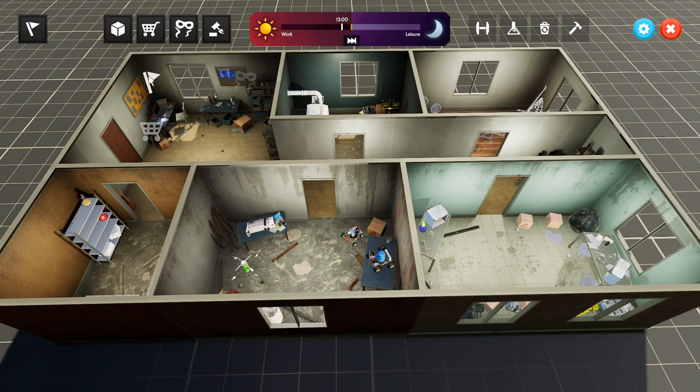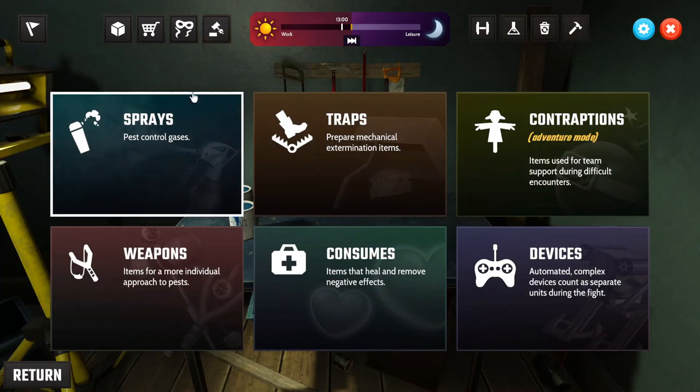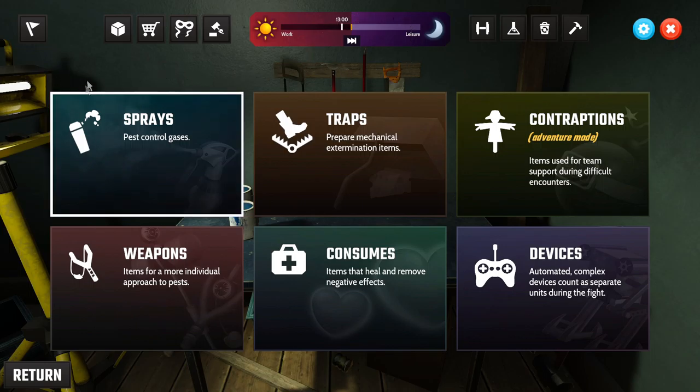We've got our map up in the corner, a shop, a black market where you can sell bits, a workshop where you can make different weapons, sprays and stuff. There's also a training room, a lab, and a build mode that we can't get into until the second half of the day. The day is split into two: work and leisure.